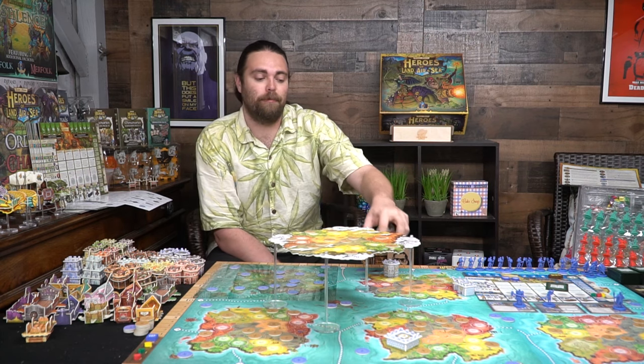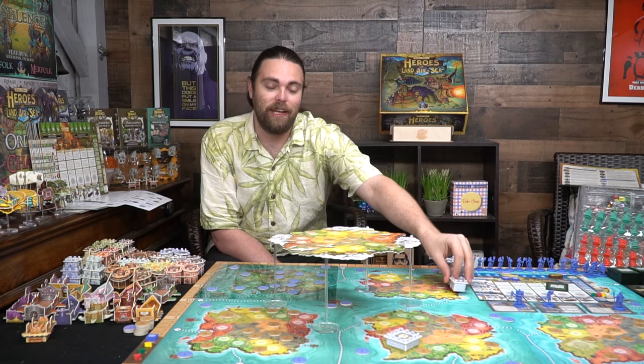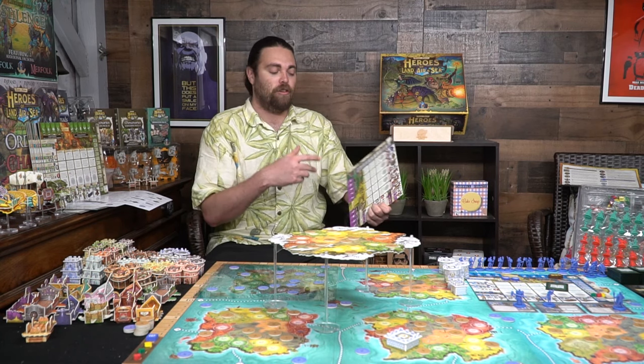Another way to end the game is by placing all of your towers, one on each different continent — you can't place two on the same continent. Defeating somebody's capital city also triggers a game end. And if you manage to get all of your units onto the board, that triggers the game end as well. So there are four total game-ending conditions. Let's talk about player actions and how they function.